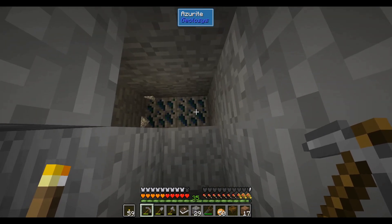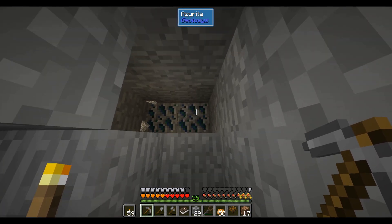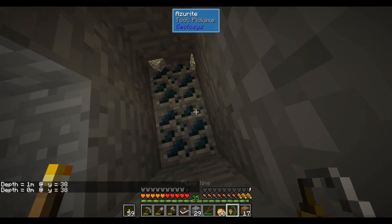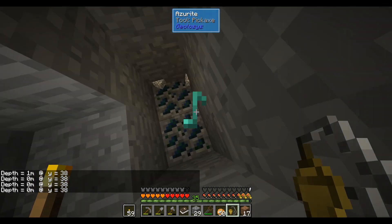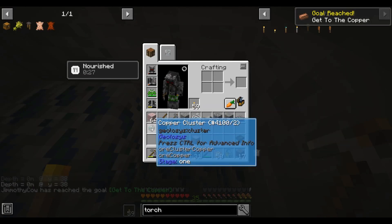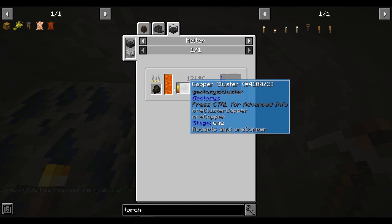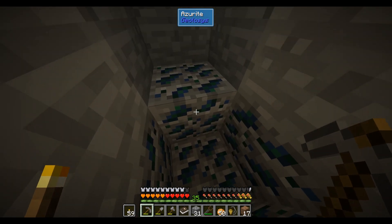Here we have it — azurite. Looking at the top where our HUD is, we can see that at Y38 we were able to find it. We unlock JEI in age one as well. Let's see if we can dig it with the stone tool — we can, and it drops copper clusters, which we can melt in our melter for one ingot. That's exactly what we want.